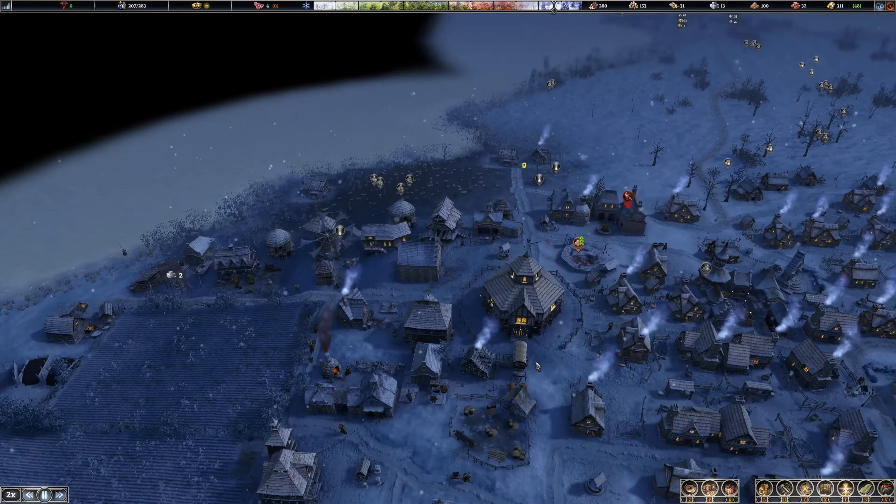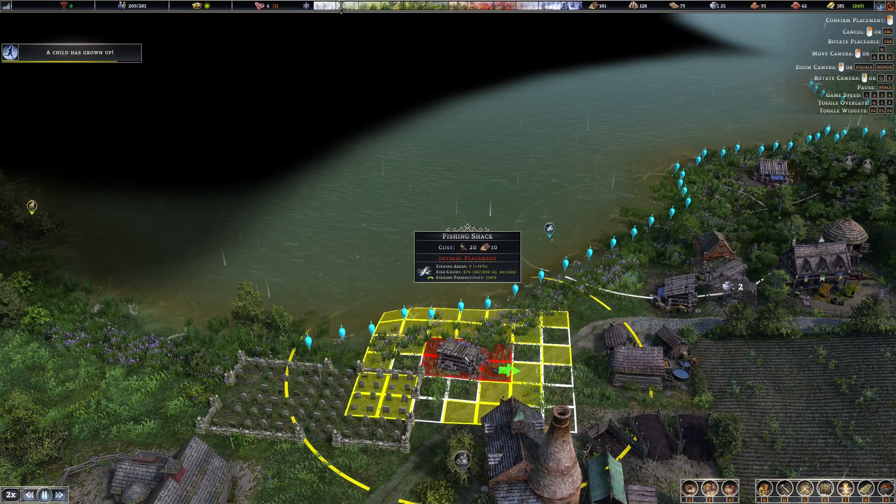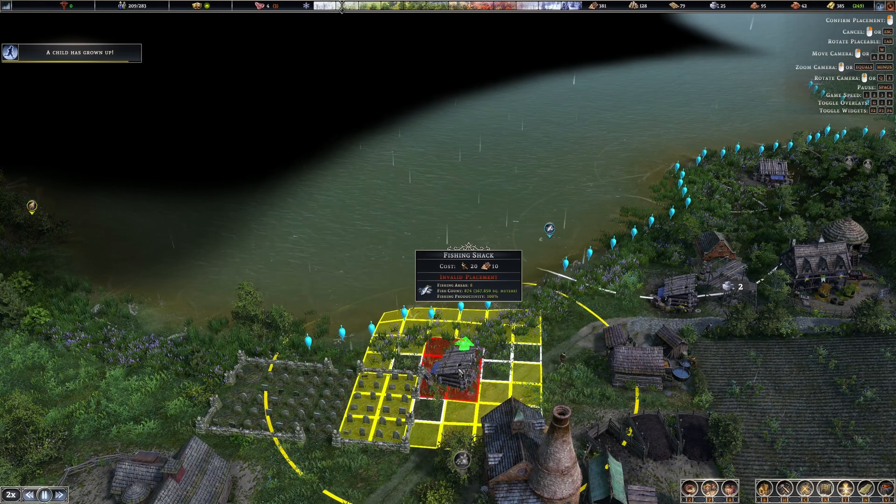Upgrade storage - that needs level four. What, hasn't this been going forever? Need two stone - just finish it up. Root cellar upgraded. Fishing shack cannot be upgraded but I feel like I need to get another one. Let's do it anyway - smokehouse, fishing shack.